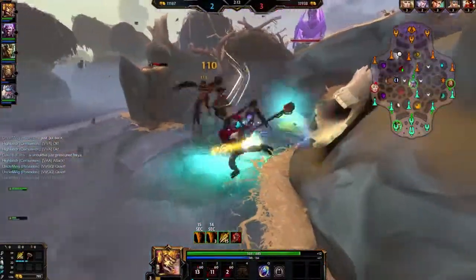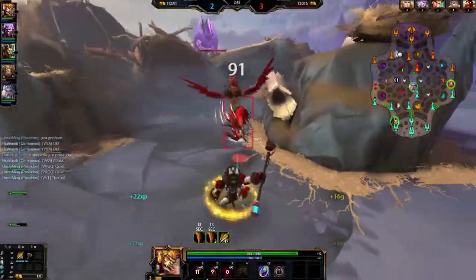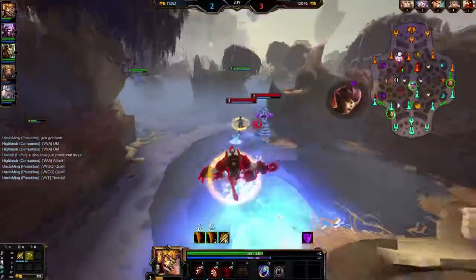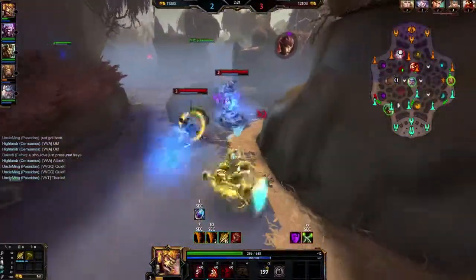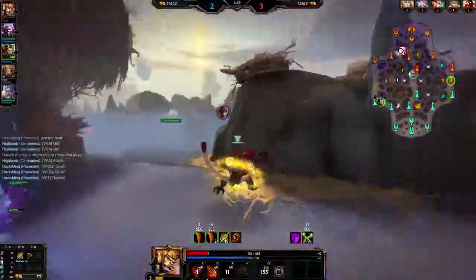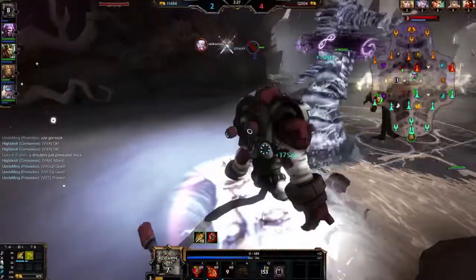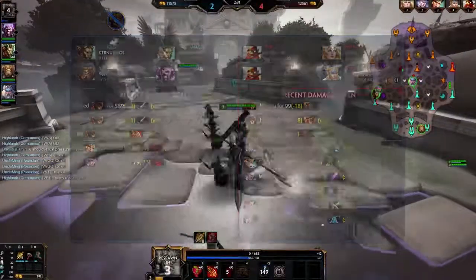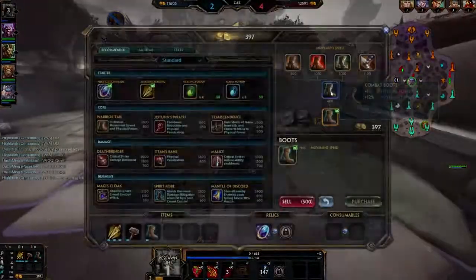Let's fast clear this real quick. There's a Kit — I'm a bit in trouble. Wait for the dash, go back, better dodge. I paid for that. He's taunting. That doesn't scare me at all.